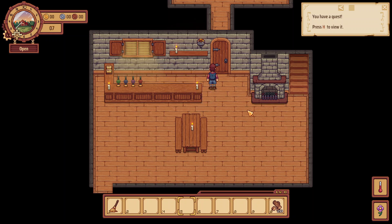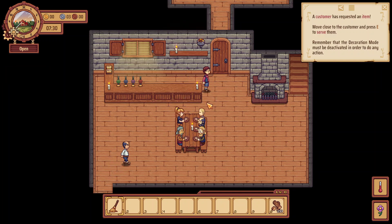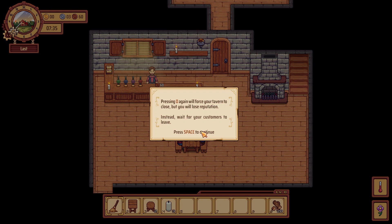They're going to just come in I guess. Let me serve you some Gruul. Customer has requested an item — move close to the customer and press E to serve them. Sometimes they sit at the table and then they fill in the food. Serve six customers — nice. Close up your tavern so you can place your new items. Call last orders by pressing O; this will prevent new customers from entering. Press O again to force your tavern to close, but you'll lose reputation instantly if your customers leave.